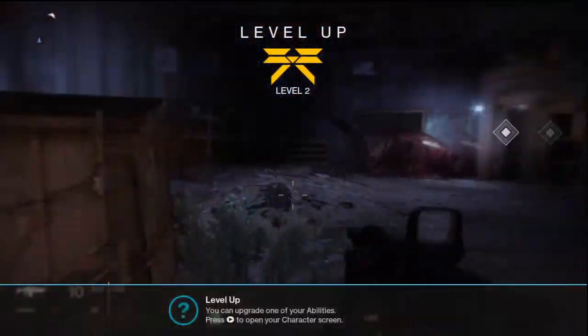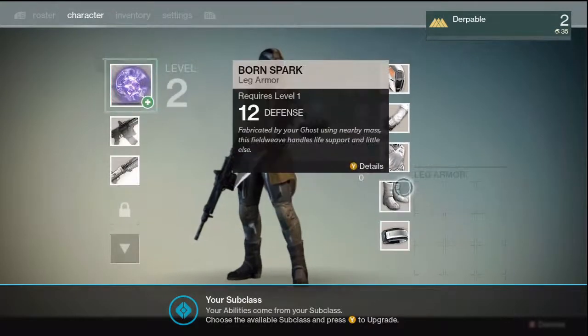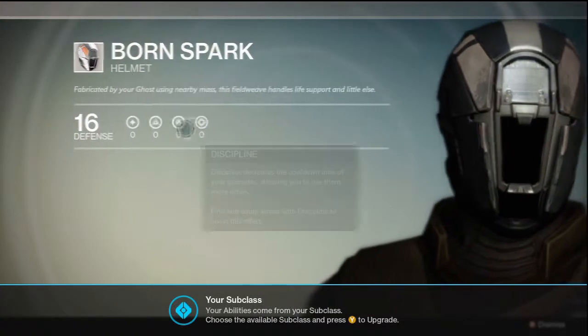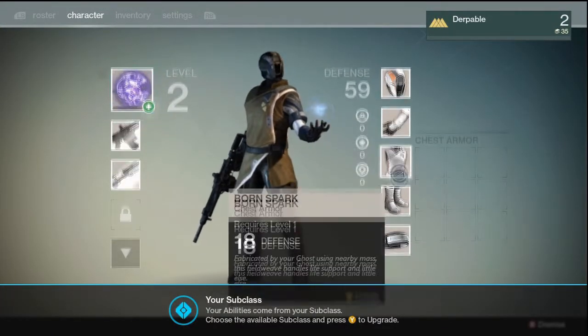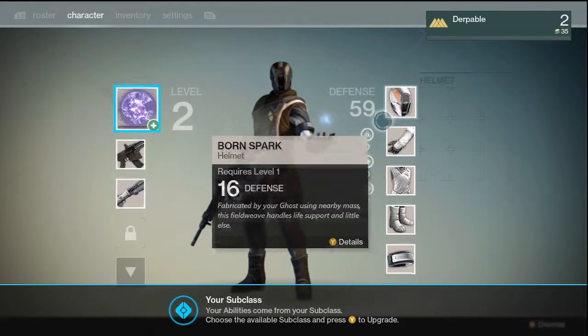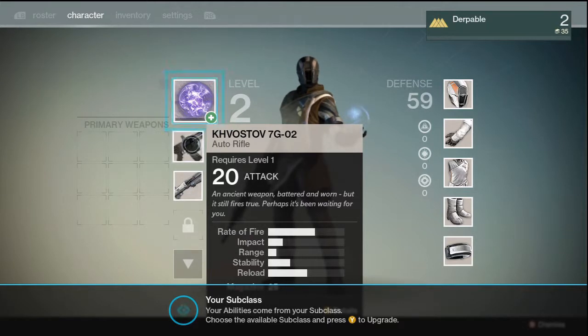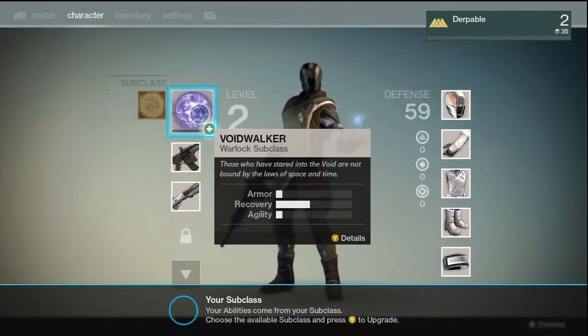Level two! Let's open my character screen. This is your character screen — here is where it shows what you are currently wearing. I'm wearing this helmet — 16 defense. You've got the Born Spark perk. Right now the weapon I have is the KHVOSTOV — I think it's pronounced Khvostov — the 7G-02. And then we got the Preacher MK.20.